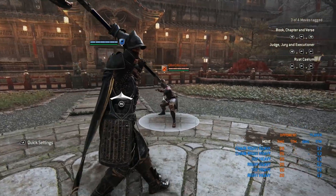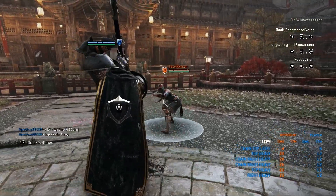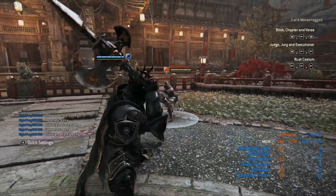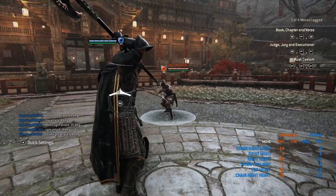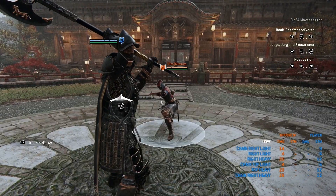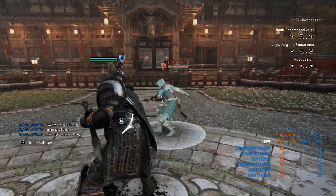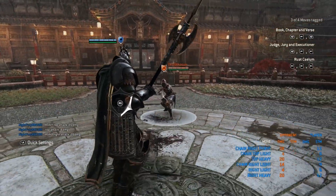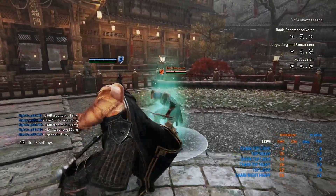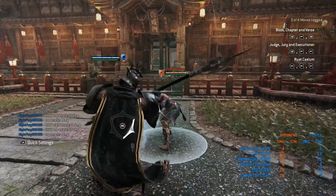You can also chain your lights with your heavies as well. As you see here, I can press light right after a heavy, which gives me advantage to get some more damage and a big combo with Lawbringer. This is a new thing added with Lawbringer for his rework. You can also combo Lawbringer's heavy to go into an unblockable after that light, to get more damage going. And you can also feint the unblockable too.